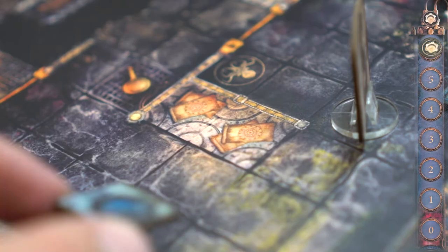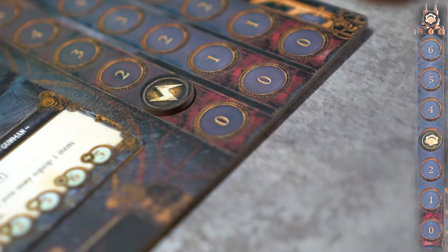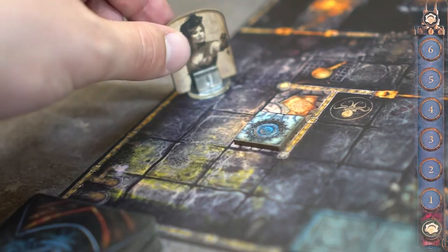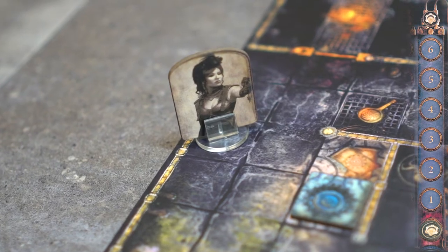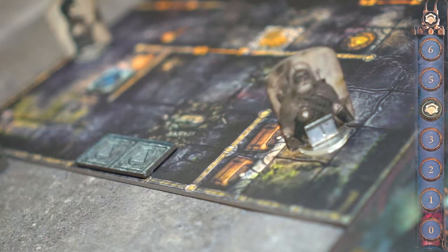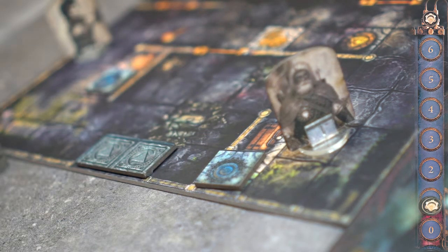Round 1. Kim activates an adjacent event space for 3 stamina and restores 1 essence. She then uses her remaining 3 stamina to move towards the edge of the map tile. Phillip will spend 2 stamina to move towards the chests, then another 3 to activate a chest. With his final stamina he moves 1 space away.